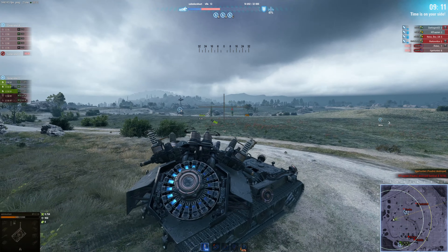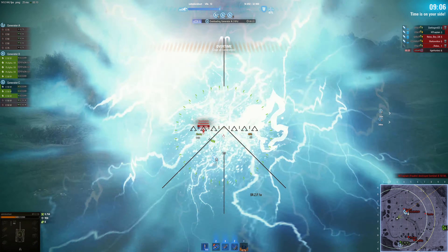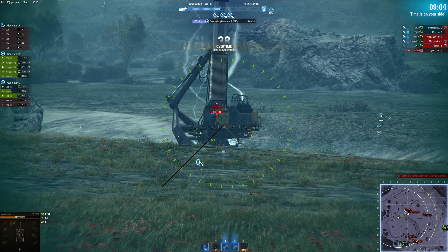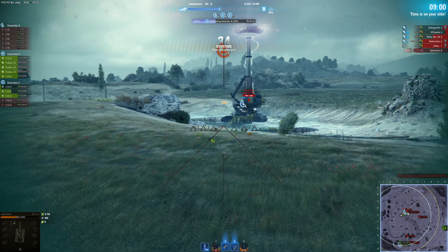What does the little blue sword on the name tags do? I have no idea - is it kills, damage, or perk readiness?